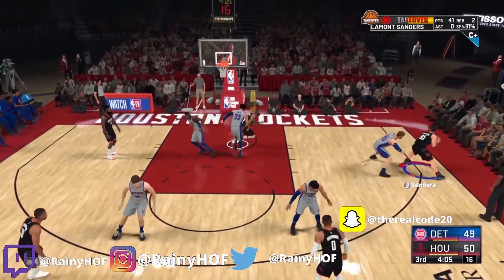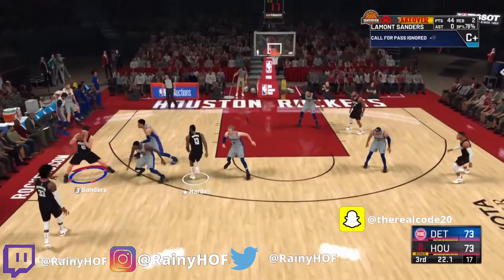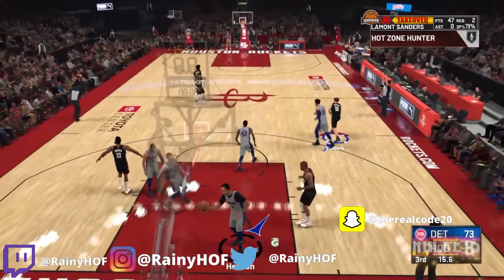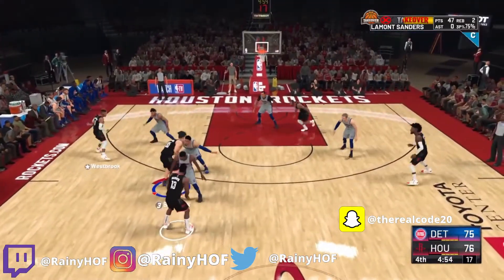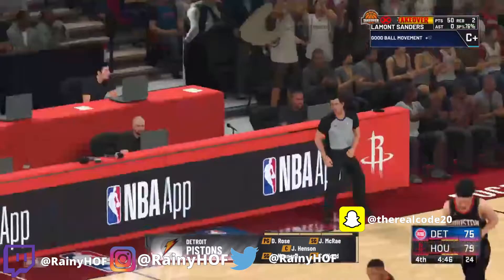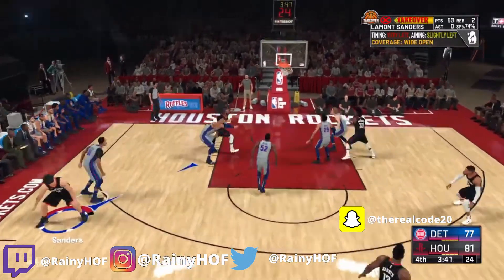Another tip to get open is to call a screen. Now if you're the biggest man on the team you might not get an effective screen. In this case I'm on the Rockets — they play small ball, I'm the biggest man on the court. I'm a power forward but I'm breaking records hitting threes. In this game I never called for a screen — I'm just jab stepping. That's the main goal in this video: just jab step and your man will back up.